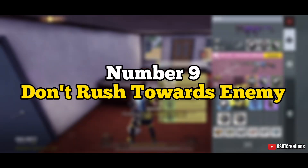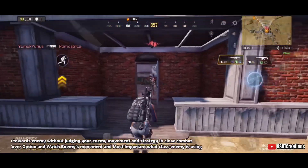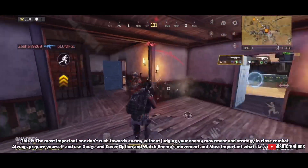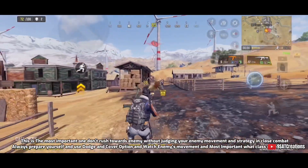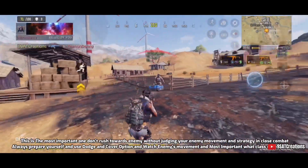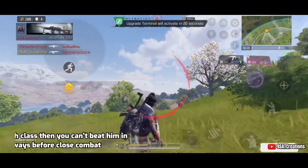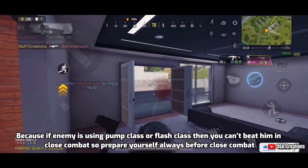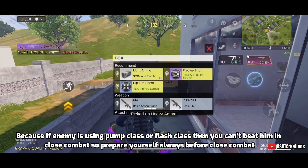Number nine: don't rush towards the enemy. This is the most important tip — don't rush without judging your enemy's movement and strategy. In close combat, always prepare yourself, use dodge and cover options, and watch enemy movement. Most importantly, check what class the enemy is using, because if they are using pump class or flash class, you can't beat them in close combat unprepared.